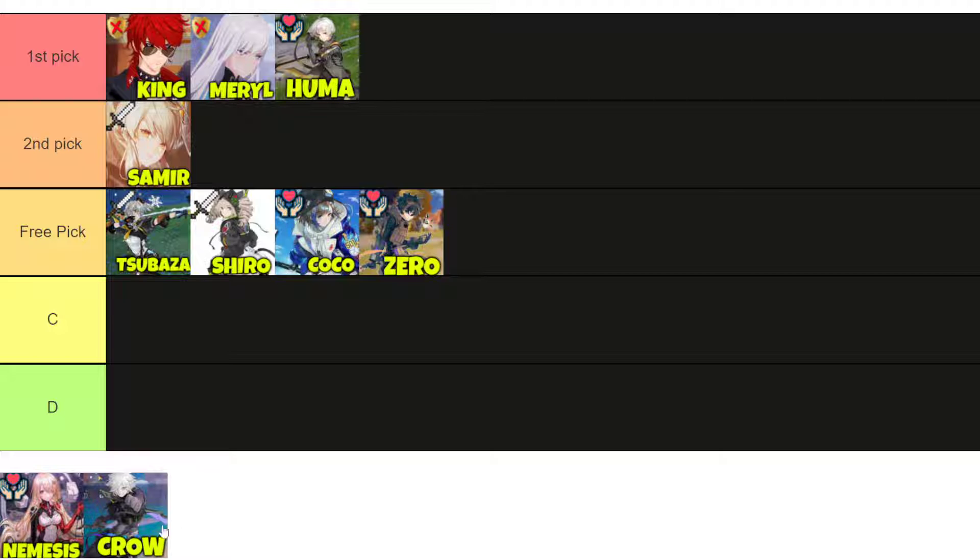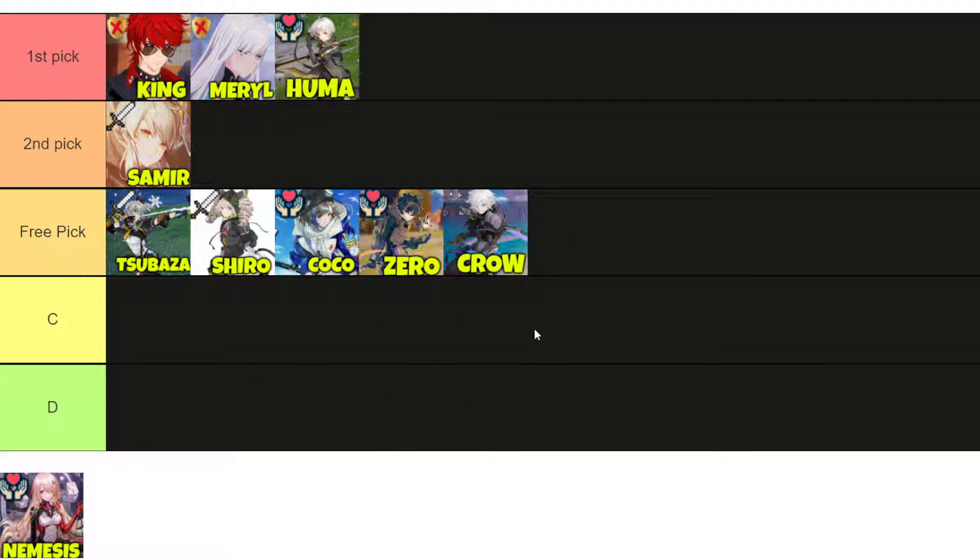Last but not least is Crow. Crow is probably the second best DPS unit in the game, but I feel like he's pretty much outclassed by Samir. His playstyle is not really that fun — it's basically just jump up and dash down, jump up and dash down. That's pretty much all you're doing with him, so I don't really recommend Crow.